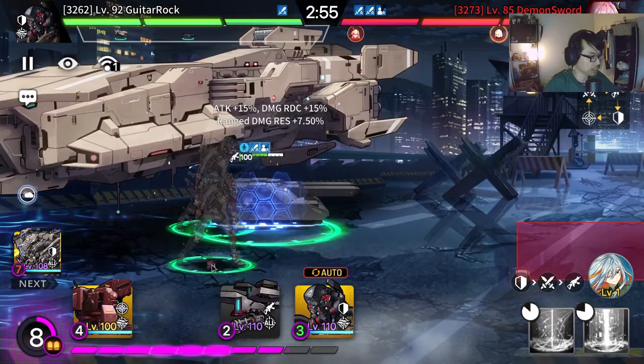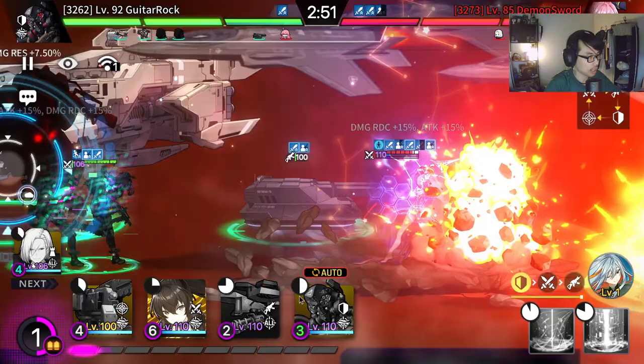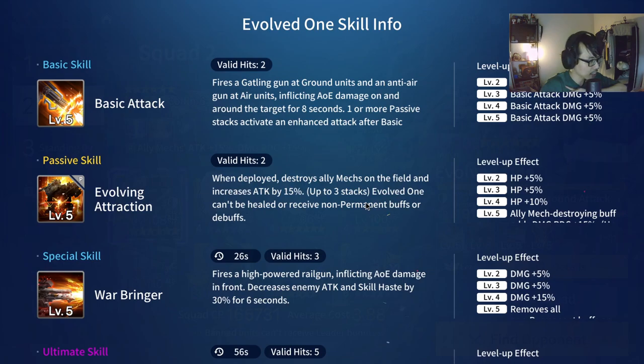So it goes up to 45%, which is crazy. The technique here is you want to use Coffin 6, because Coffin 6 actually coughs out 1 Tarask that you can basically use. So that's already 1 unit — you just need a Sparrow or a Glitch. So these are 3 units in total that will be able to give your E1 a 45% attack boost.